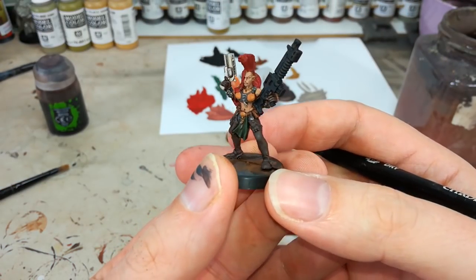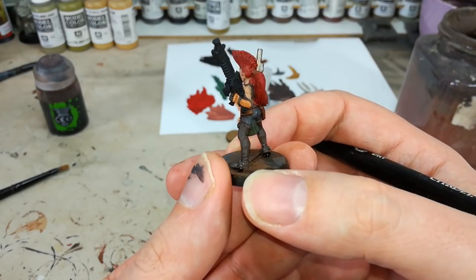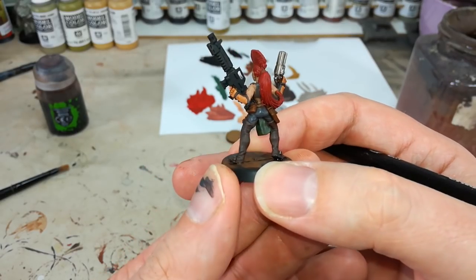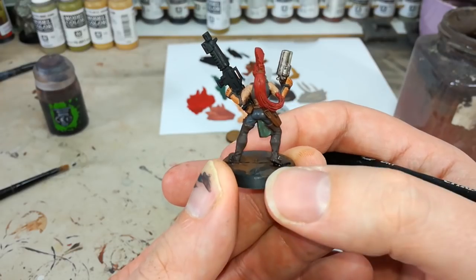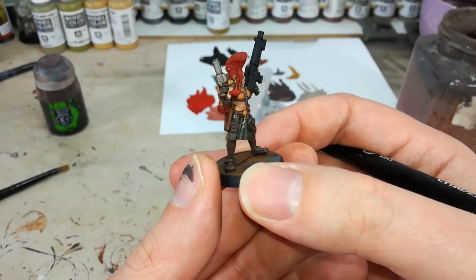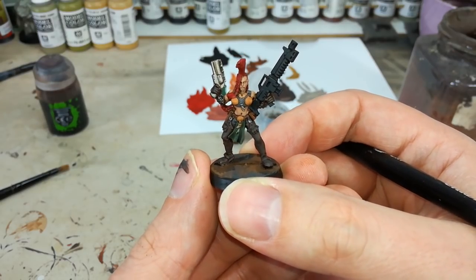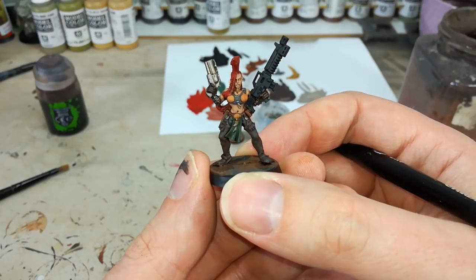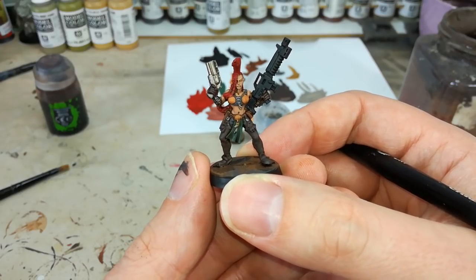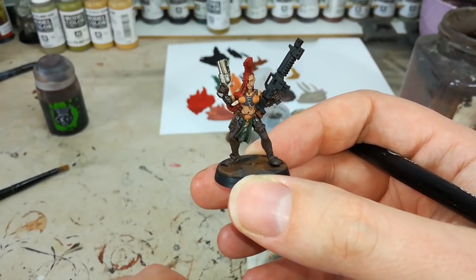Now doesn't that look better? With the wash dried, you can see how it's given us a nice deep recess shading and darkened down those colors a little too. She's still very clearly got that psychotic color scheme that Necromunda gangers tend to favor, but without it being so bright as to be difficult to look at. What we're going to do now is just a couple of dry brushes for highlighting, then a little bit around her skin with an ordinary edge highlight — nice and simple stuff.